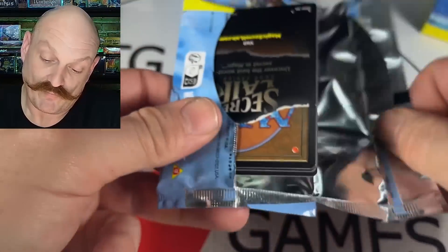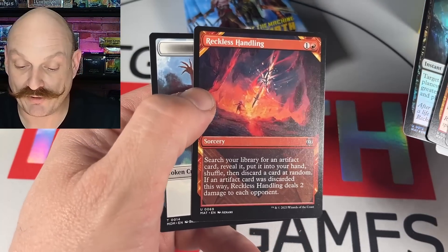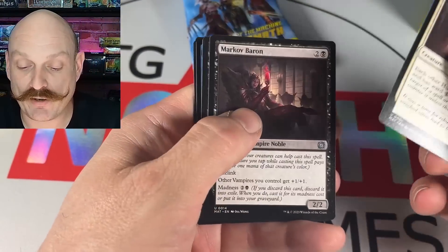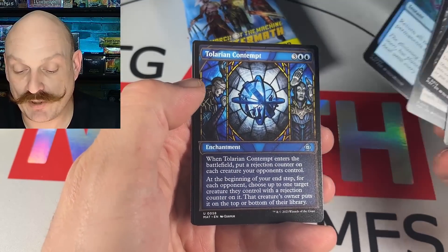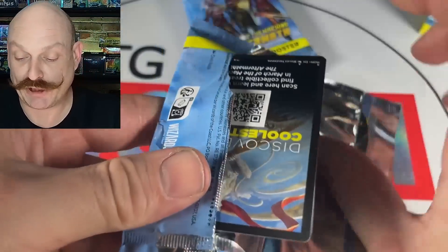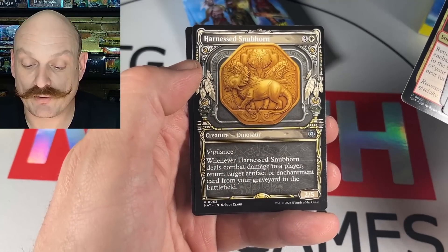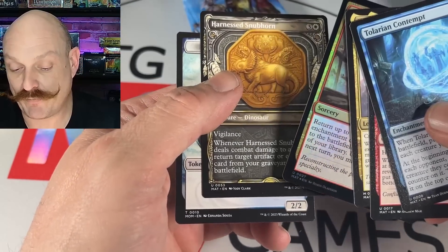Spark Rupture again, that's cool — Reckless Handling, I don't think we've seen that one yet. The Zandikar, yeah. Copper Coat Vanguard, Rubor Scavengers, Tolarian Contempt — okay, looks nice. Out of March of the Machine, I guess it's still marching the machine. Narset — she was pretty good a few days ago, she's still good. Campus Renovation — filming the video. Harnessed Snubhorn — a bunch of these only coming in common, that frame with the weird thing.